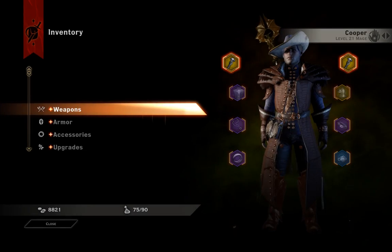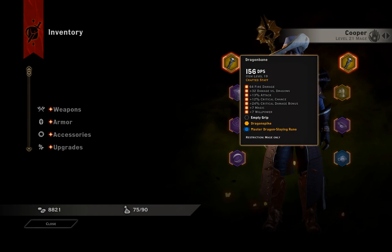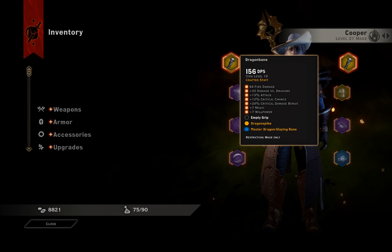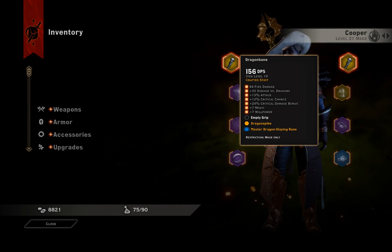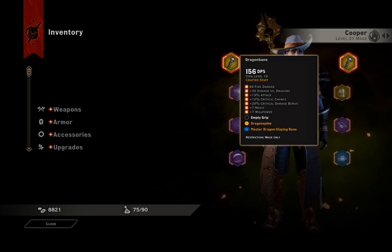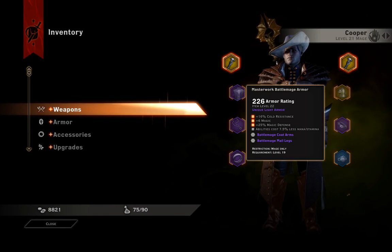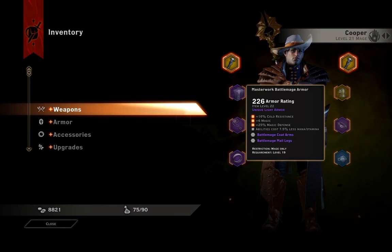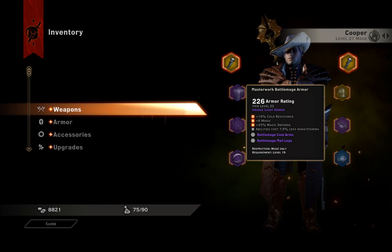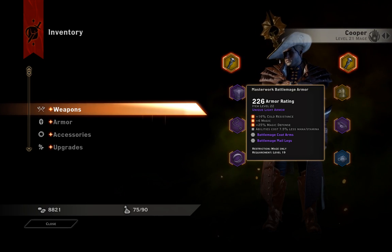Now for the items, a couple things have changed. I have this new staff — I made it specifically for killing dragons. When I actually made it, I wasn't able to put a grip in, but now it looks like I might be able to, so we'll give that a shot. It's a good strong staff and I think it'll be really handy. I think this dragon is weak to fire. And I got this battle mage armor off of a level 23 dragon, called the Highland Ravager. Pretty straightforward — it's a really strong piece of armor.